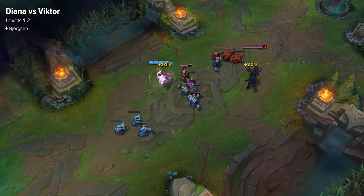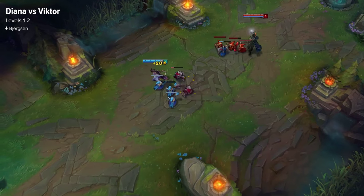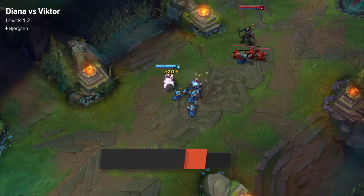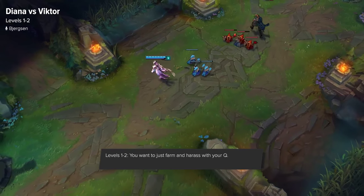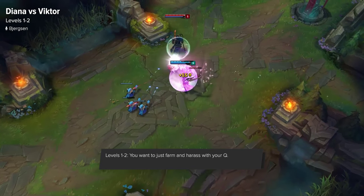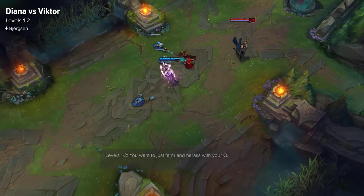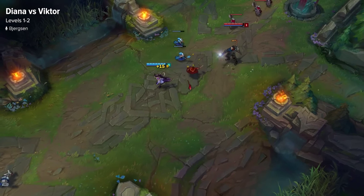For levels 1 and 2 with Diana, you just want to maximize the amount of farm without taking too much harass. If you position yourself correctly, you can hit your Q on the minion as well as getting harass on him, so that's what you want to be looking for. Don't be looking for any kills or any hard trades in the early game, because Diana can't really do much early, but getting CS as well as some harass can help in the early laning phase.